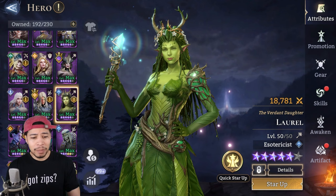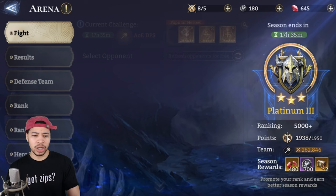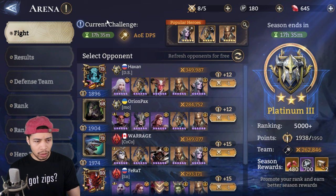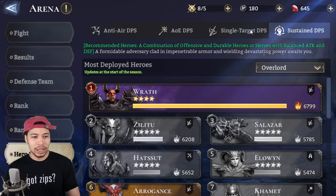Maybe there's something I could throw on her to reduce her revive time, but off the top of my head I can't think of it. Primarily using her in Arena right now. We have the AOE DPS going on — she's also very useful in Anti-Air DPS, pretty much all of these except Single Target DPS where I'm not using her as much.